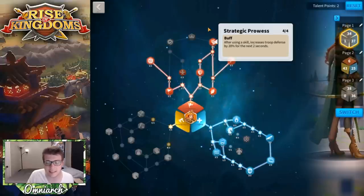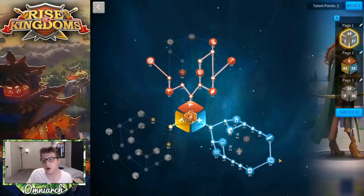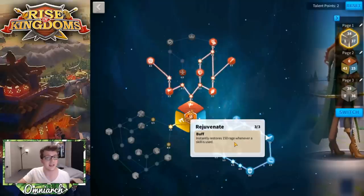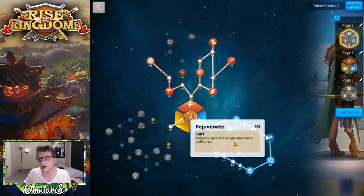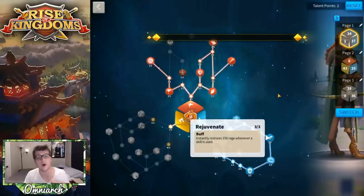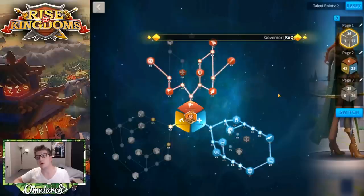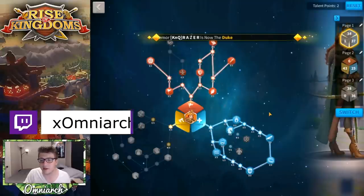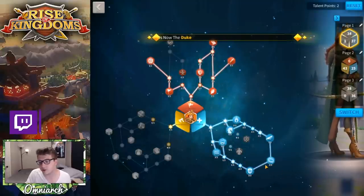Rejuvenate actually restores 150 rage every time a skill goes off. So Aethelflaed launches a skill, you get 150 rage; then your secondary commander launches a skill and you get another 150 rage — that's 300 rage, almost 33% of your rage bar. Combined with natural rage gain, once you hit the next active skill it triggers Rejuvenate again, speeding up your skill cycle and giving you that defense bonus over and over.